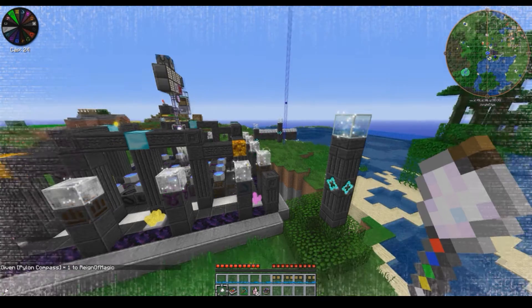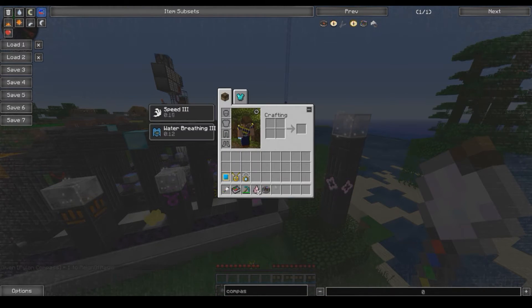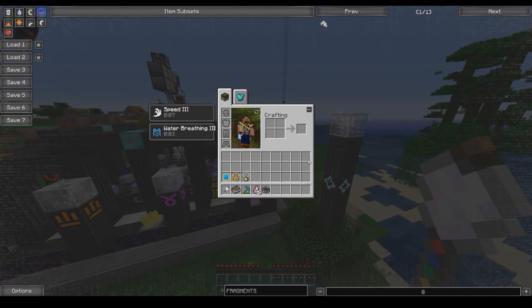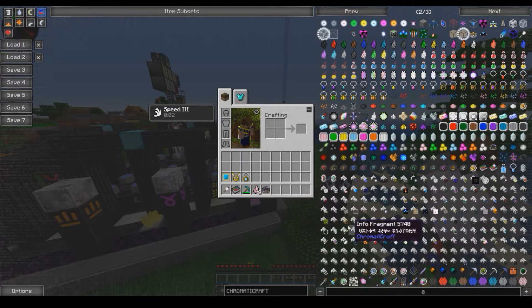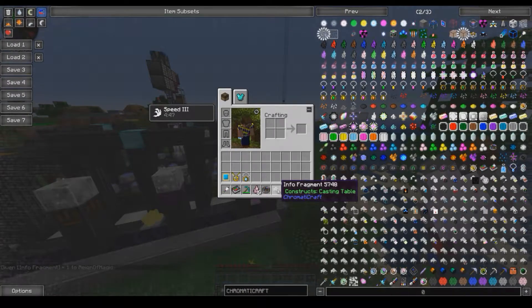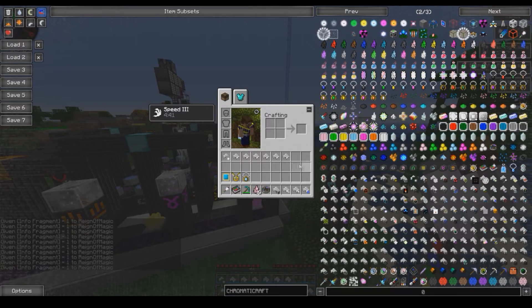One thing I would suggest doing is to make yourself one of these crystal compasses. I'm pressing R in here right now trying to make the recipe, but I can't make it because we do not have the fragment for it. Fragments are gained from the Chromatocraft structures in the chests. I'll let you find those on your own because that is part of the exploration of the mod. But you'll be looking for things called info fragment blanks, and when they enter your inventory, you'll notice that they get turned into specific items — this one got turned into a casting table — and it will appear in the upper right-hand corner.